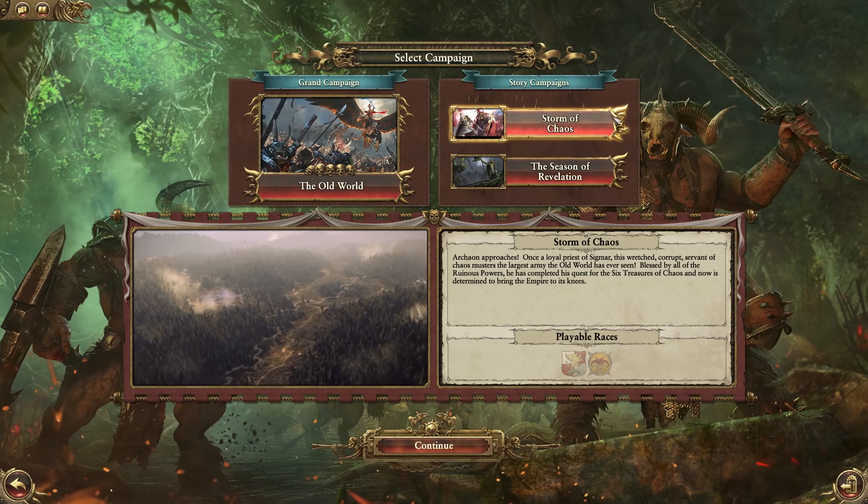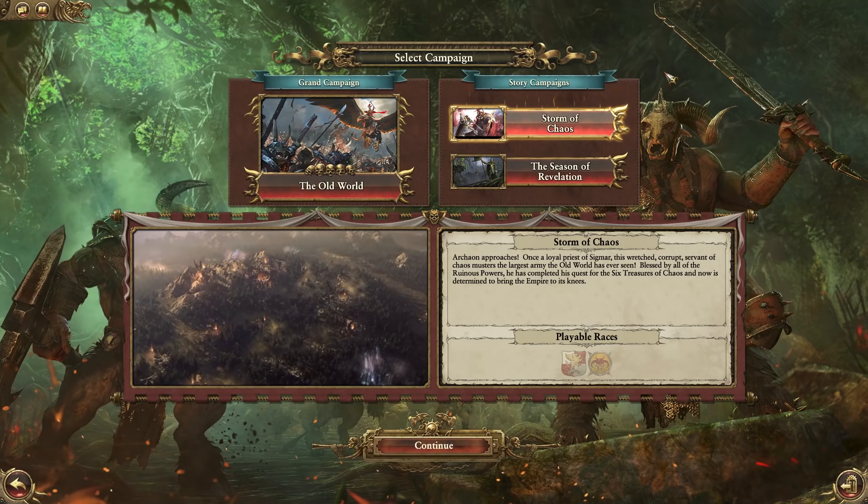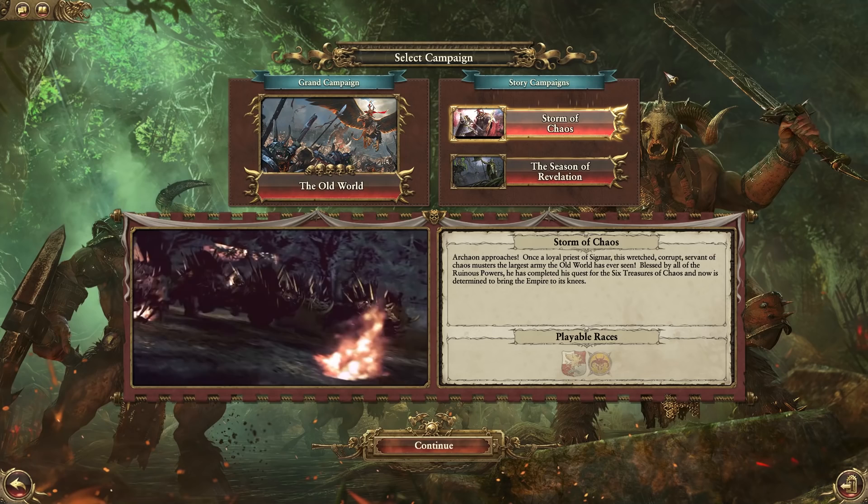What I thought we'd do today is just kind of jump into a campaign, maybe mess around with one of the factions and then just kind of leave it there. Get a good battle in so you guys can see what some of the new custom units look like.